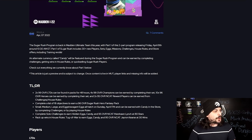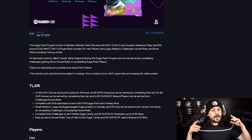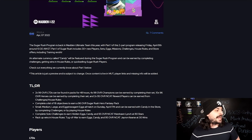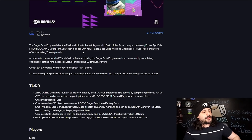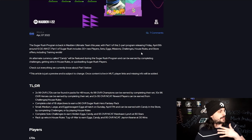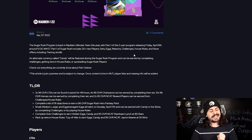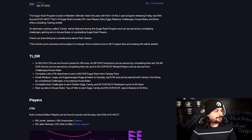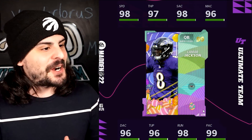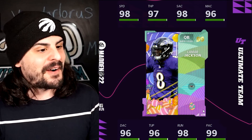The Sugar Rush program is a two-part program. Part one launches Friday, April 8th at 10:30 AM. There'll be 30 new players, sets, eggs, missions, challenges, houses, and store offers including training re-rolls with LTDs in those re-rolls. The alternate currency is called candy, earned by completing challenges, house rules, and quick-selling Sugar Rush players — Sugar Rush players will quick sell for candy, not training.